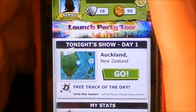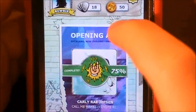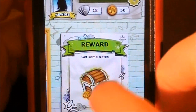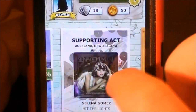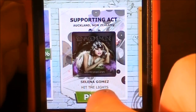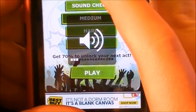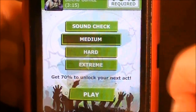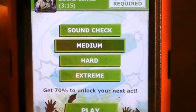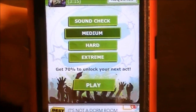Okay, so you have an opening act, a supporting act, and a headliner, and then there's your reward. I'm going to play the supporting act — we're going to play Hit the Lights. I can't have the sound on for this due to copyright infringement issues. And then you can see here, we have a couple of different game difficulties: medium, hard, or extreme. I'll just play on medium — since I'm playing on camera, it is a little tougher.